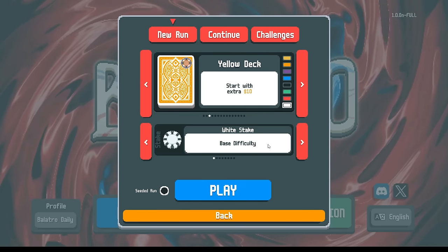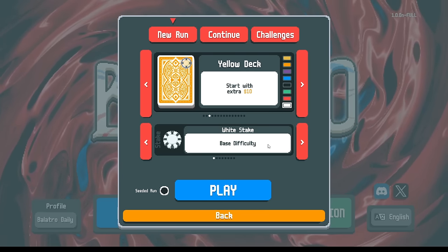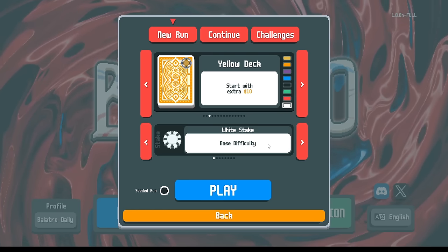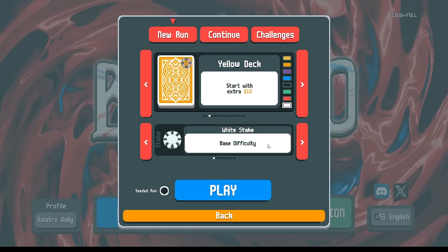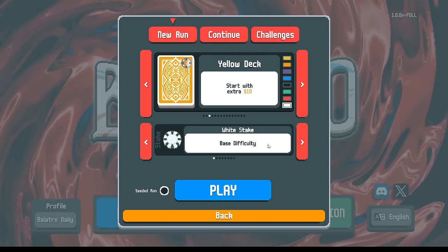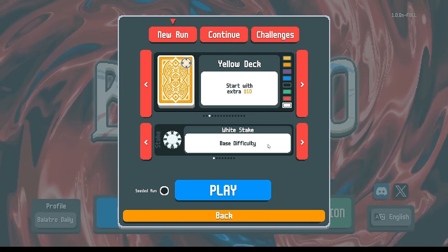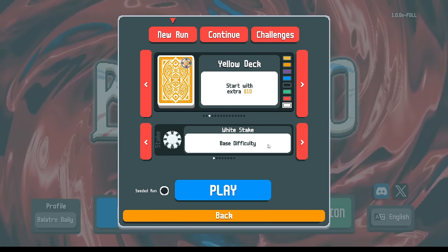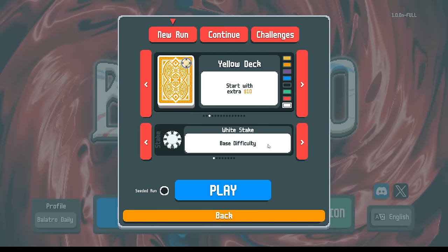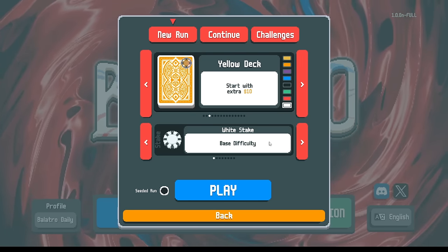With that extra money, instead of just saving it, you could buy more stuff in the first shop - try different jokers, experiment. Newer players can just try different things and figure out for themselves what works and what doesn't. That doesn't necessarily mean the Yellow Deck is the easiest deck to win with; I just think it's good for beginners, because getting your economy online is a very important part of the game.